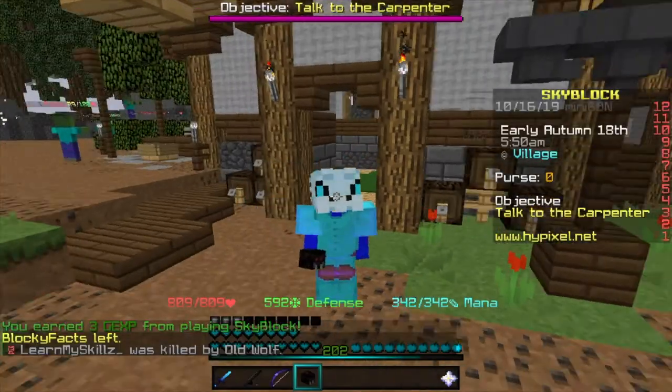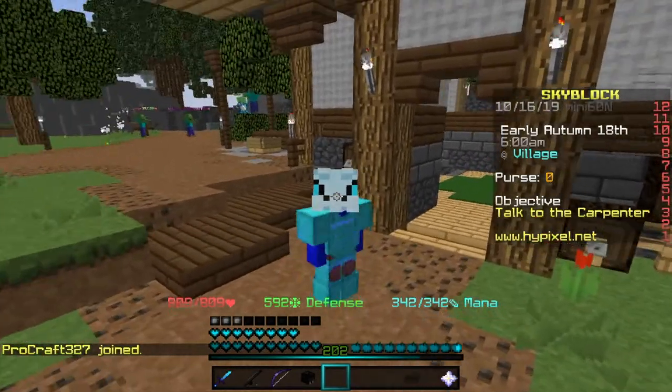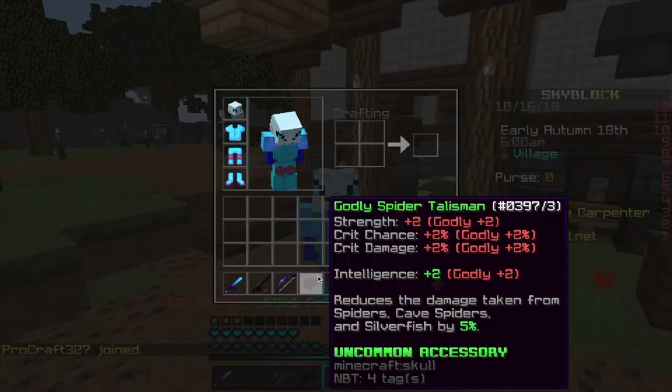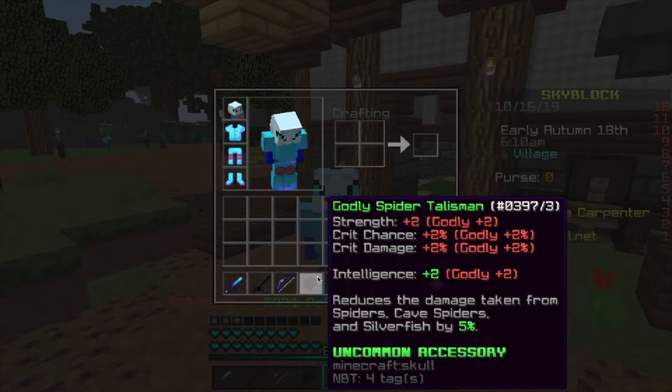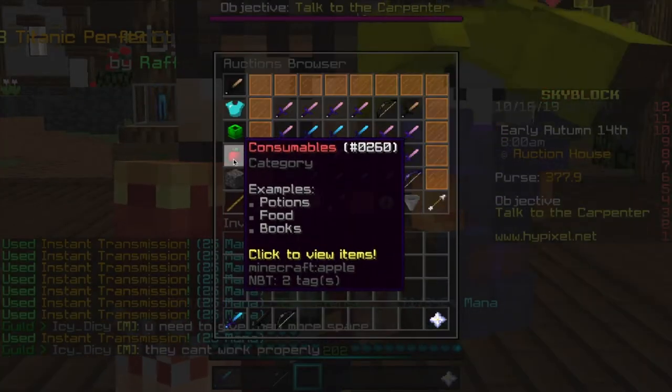The way to get this is by killing the Broadmother in the Spider's Den, which spawns every 30 minutes. But if you keep swapping lobbies, you can get it faster — it's a really good way. People are not actually going to go kill it even though it's really easy; they're just going to buy it off the Auction House. So if we head over to the Auction House and check how much these are selling for.